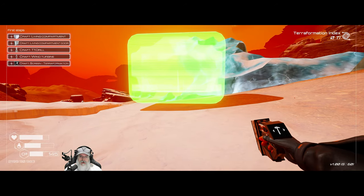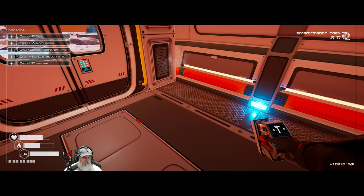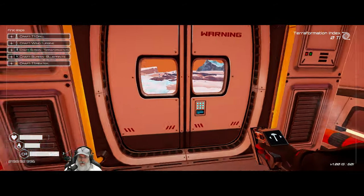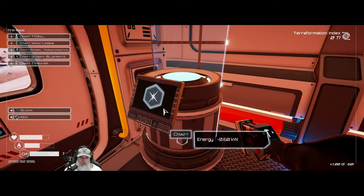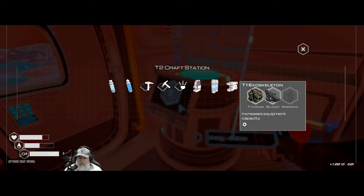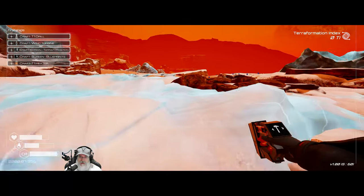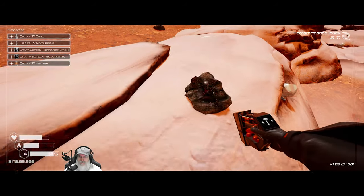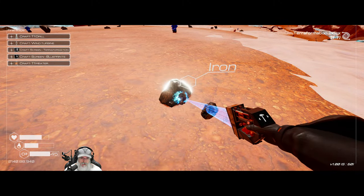We'll build our first hut, build the door, go in and replenish our oxygen. For those new to the game, we'll have to build a whole bunch of these all around the map as little waypoints to replenish O2 until we eventually get breathable atmosphere. We should also have enough to make our first tier two crafting station, and from there we can make a T1 exoskeleton and a flashlight.